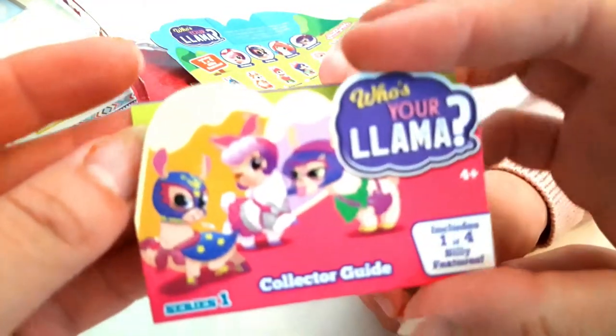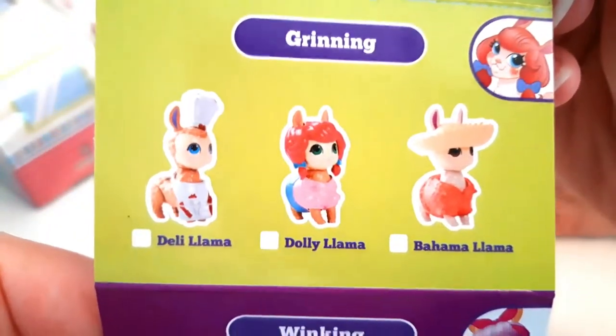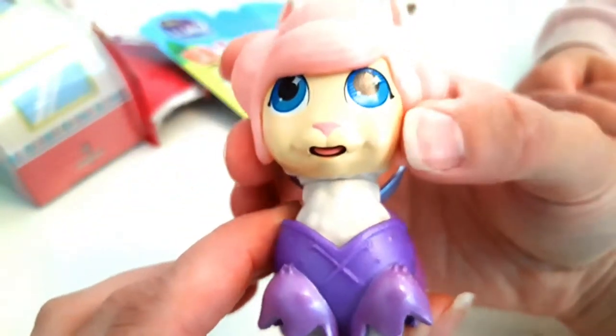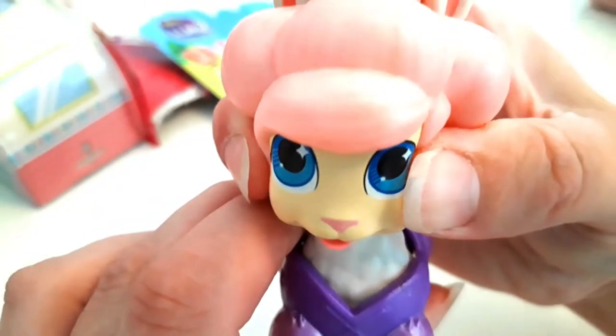Oh yeah, it's a collector's guide. This is series one. So these are the ones that spit. This is the one that we've got — poking her tongue out — Fairy Llama, which is the one you wanted isn't it? Yeah. And then we've got the ones that grin and the ones that wink. So let's have a little look at her then. Oh she's pretty! Look at her hair. She's got cute little wings. I'm going to give her a go — she pokes her tongue out. That's funny isn't it? Just squeeze her cheeks, it's quite hard.